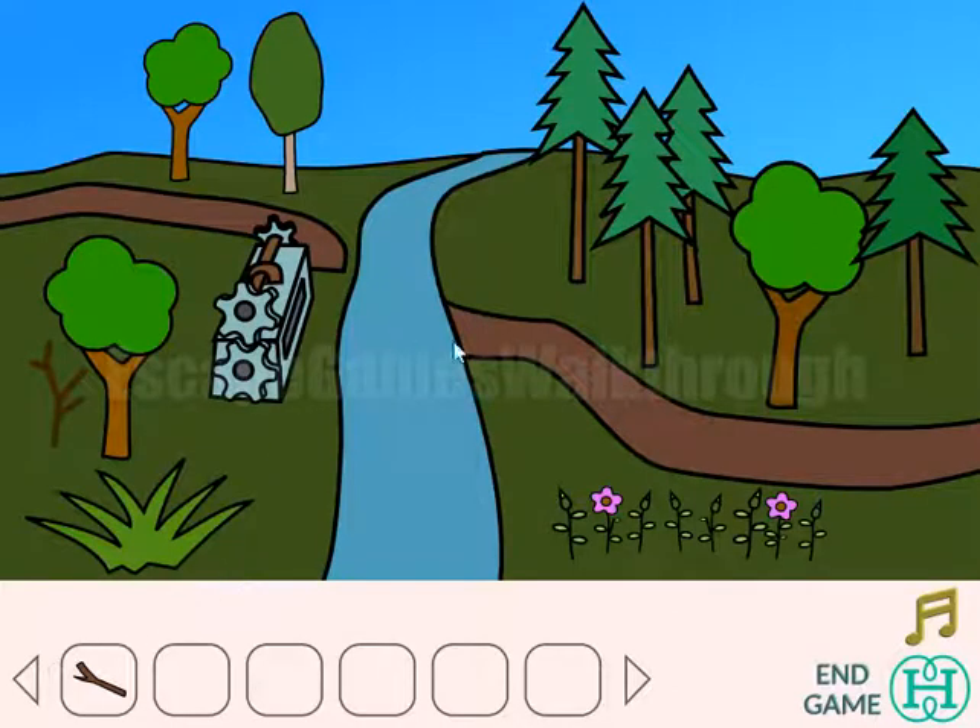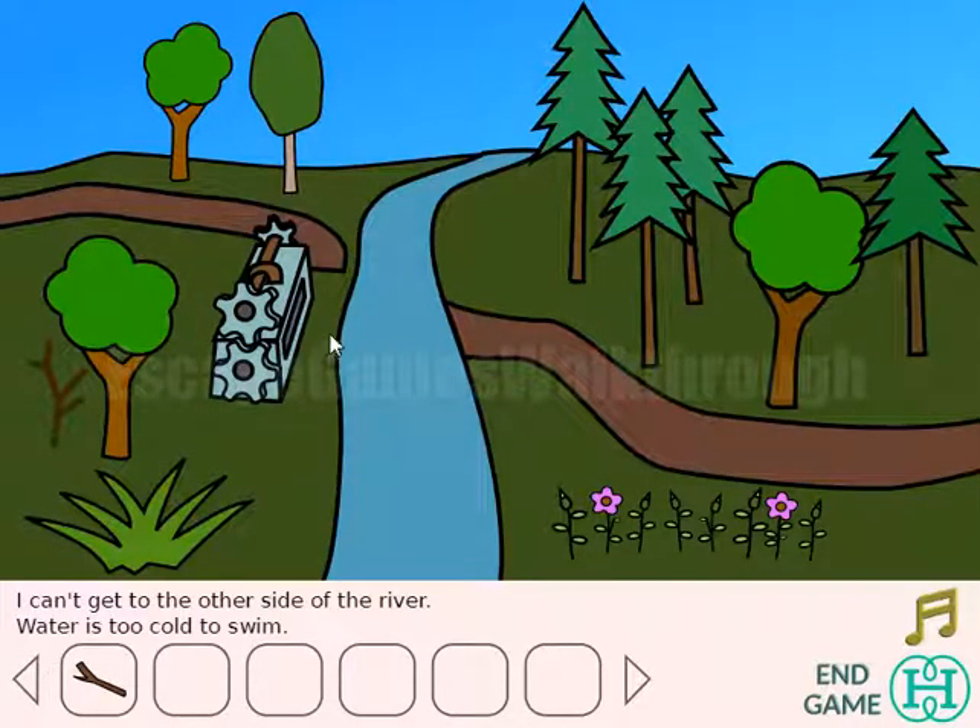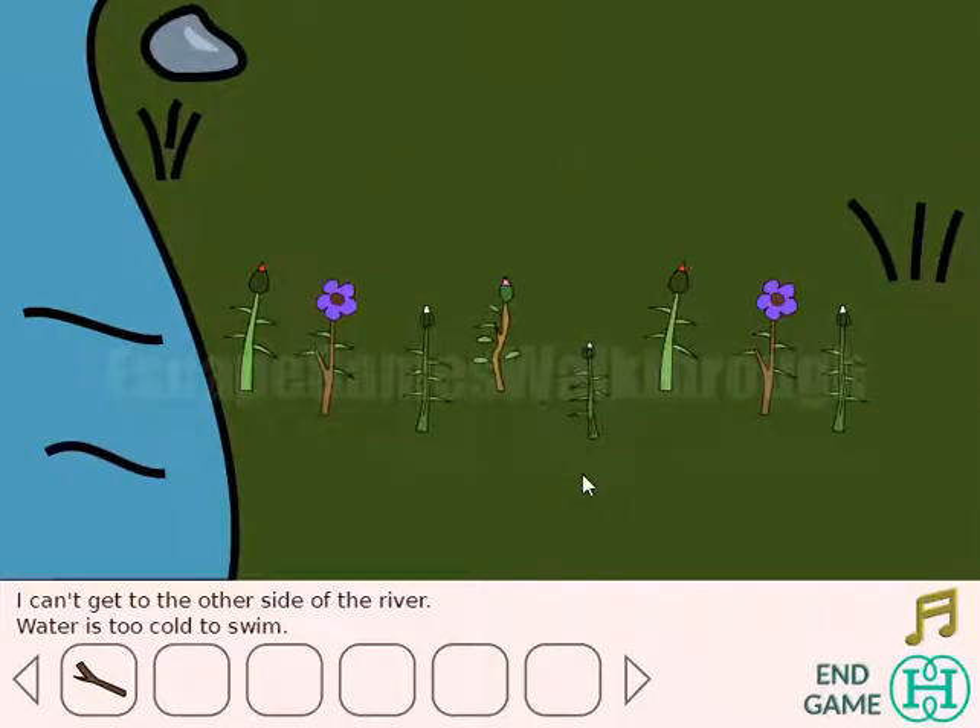Here we have a stick and let's go to the left. Here we need to go to the other side of the river. For that we need to solve this puzzle, and for that puzzle we need to set all the flowers into the blooming state.